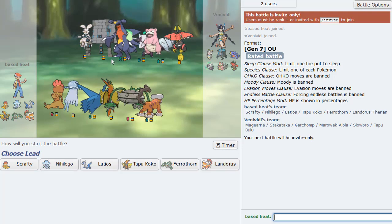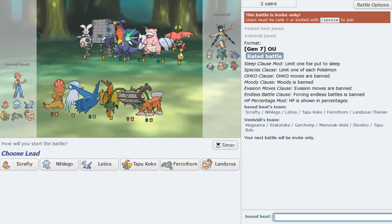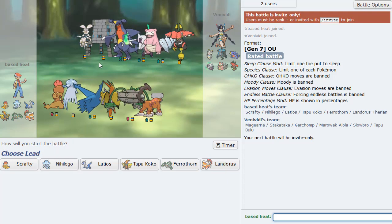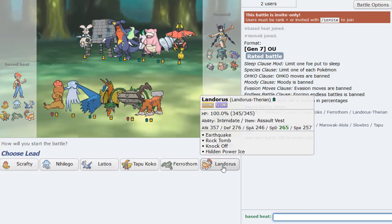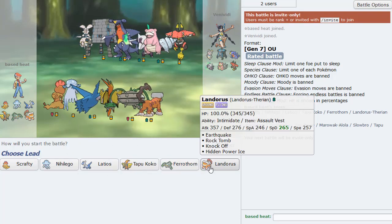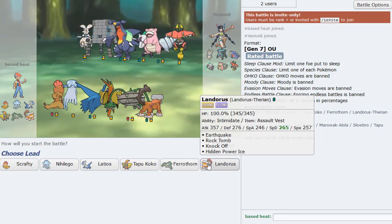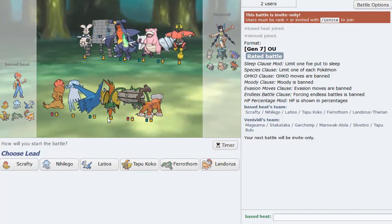This guy seems kind of looking a little bit Scrafty-weak. It kind of does. He has Tapu Bulu, granted, but it'll take some super effective damage from Ice Punch. Is this some kind of Trick Room team? This is kind of looking like a Trick Room team to me. So what do we do here? I guess Ferrothorn is going to be kind of useful versus Stakataka. Stakataka is a big threat. Lando is also looking pretty good too.